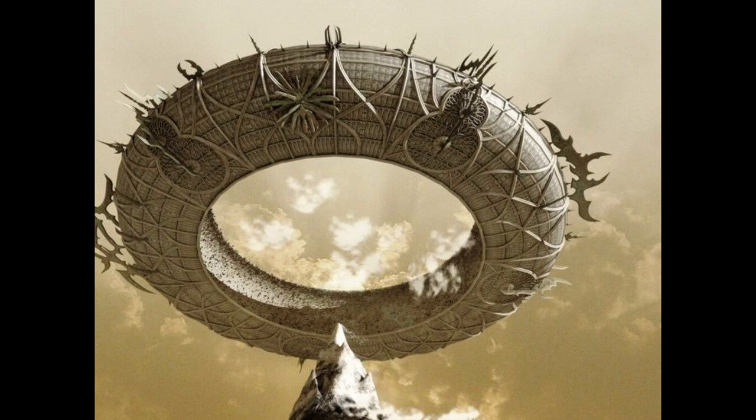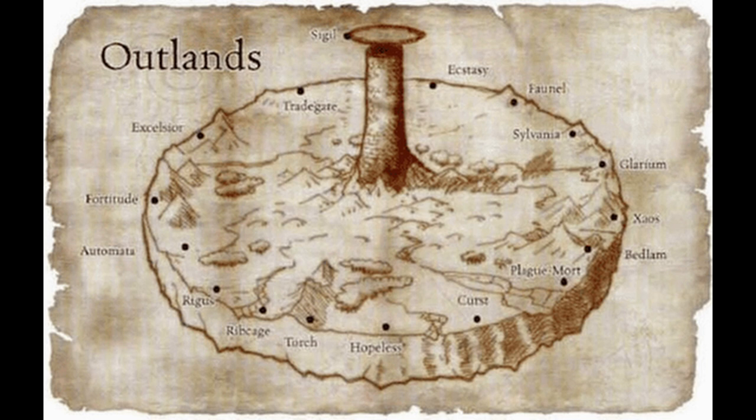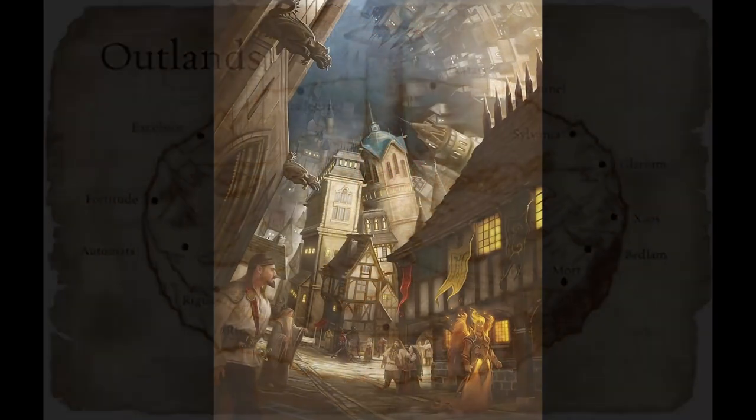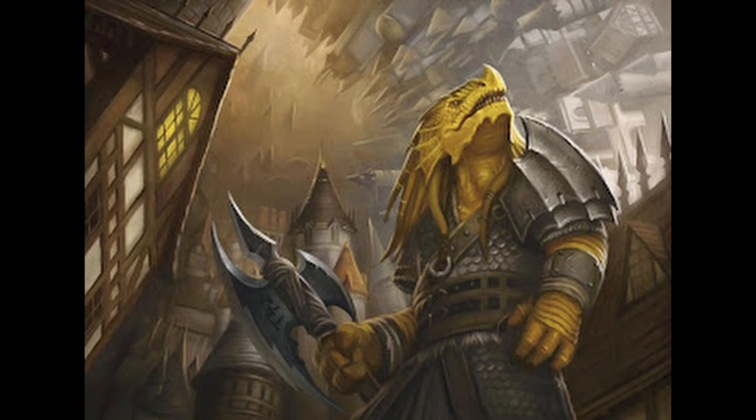Another way is the City of Doors, also known as Sigil, which is in the center of the Outlands — some say it's the center of the multiverse itself, or at least the center of the outer planes. There are doors, or portals, or gates, and they're not obvious; they don't glow or anything, and even True Sight doesn't tell you where they lead. You have to know the location of a portal, hopefully know where it leads, and then have a special key for it to work. Assuming all of that, you can arrive on any plane and in any layer — you are not forced to go to the first layer.